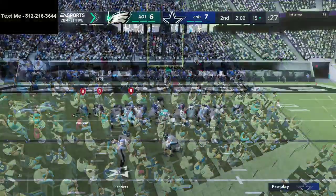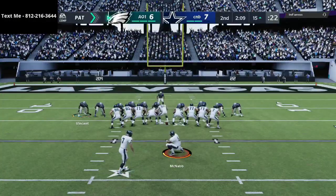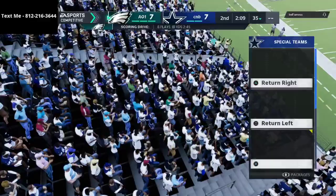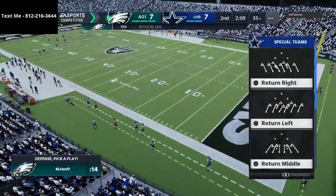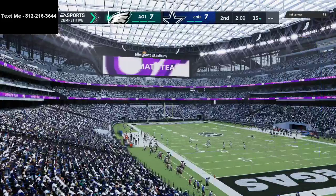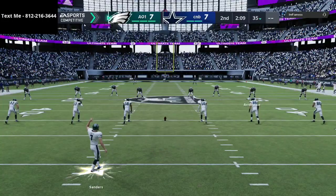Now we've got to go do our job and score. In a MUT game on the first drive, we probably shouldn't have blitzed on that last play — we should have stuck with our man-to-man defense. Ideally on the first drive, you're really trying to hold your opponent to three points. We weren't able to do that, but it gave me a chance to see what he's going to do.